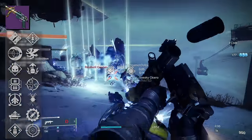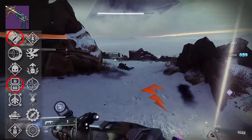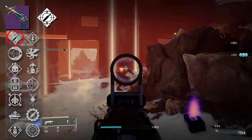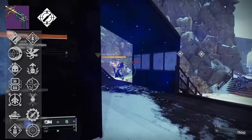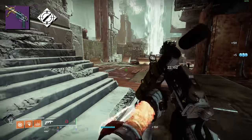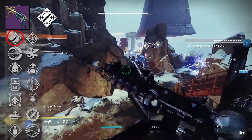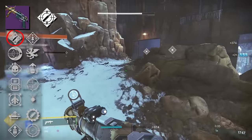I want to turn our focus first to that third column for my PvE players. We have some very popular perks here. The ones that really stuck out to me were Ambitious Assassin, which is phenomenal on grenade launchers like Forbearance. Ambitious Assassin overflows the magazine based on the number of rapid kills before reloading. Here on Mountaintop, it will net us two grenade shots after getting one kill, essentially manually overflowing the magazine. The enhanced version offers only plus five reload speed, which is still nice. It's still capped at two, but this perk is infinitely chainable — as long as you're getting one kill from those two shots, you get two more right back. Having two shots from a high damage grenade launcher like this makes cleaning up elites and majors way more manageable.